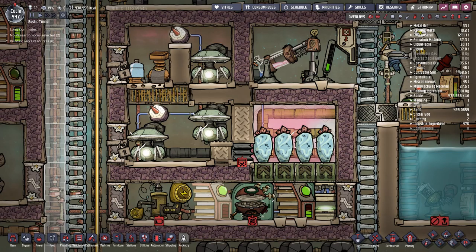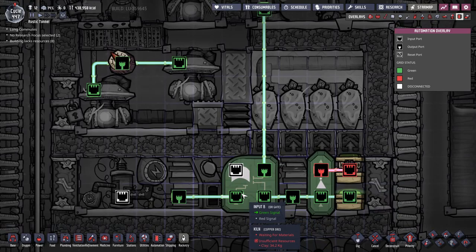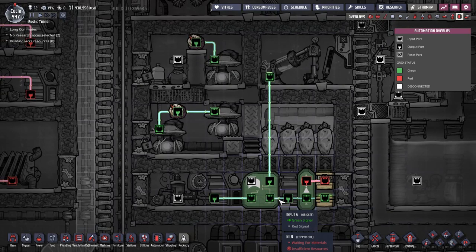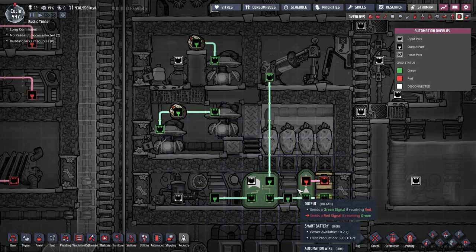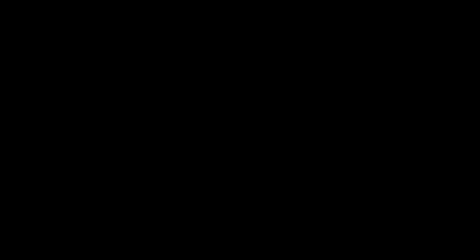The last bit of automation is an OR gate. An OR gate outputs a green signal if at least one of its inputs is also a green signal. What it does here is check the charge level of both batteries. If both batteries are fully charged, the generator receives a red signal and will stop functioning, so it does not produce power that goes to waste.